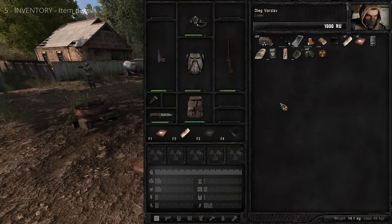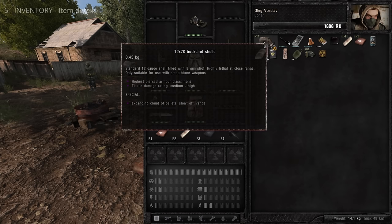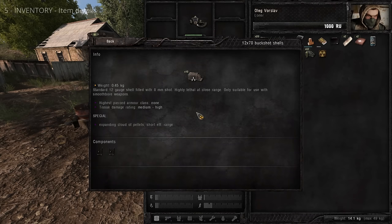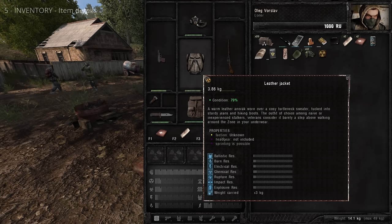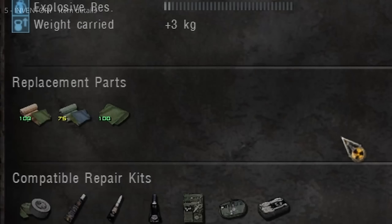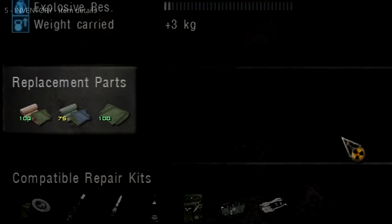All items have detailed descriptions about how they function. Hover over an item to reveal a quick panel. Right-click and select Details to show more information. Most items have a description and a list of effects. Weapons and armor have additional information for repair and upgrades. Items which can be disassembled have a components list; for weapons and armor, this is replaced with replacement parts.